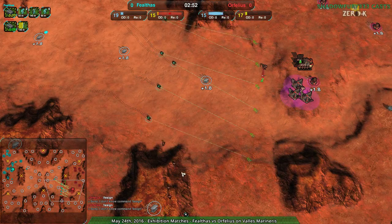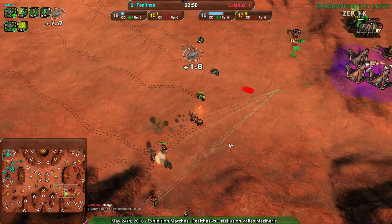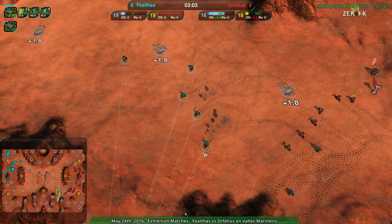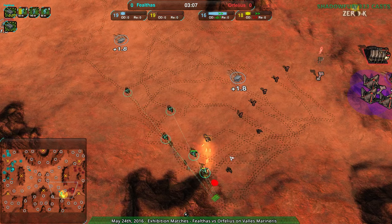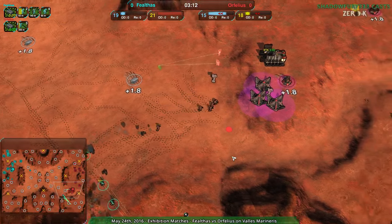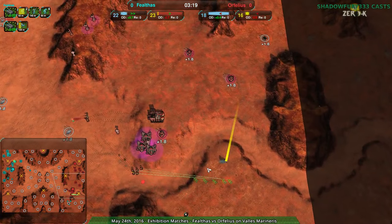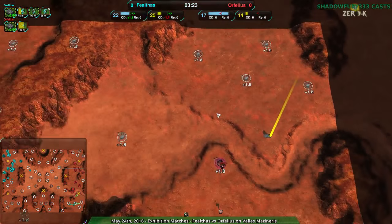Orphelius is coming in at a nice flank though. Faelthaus is basically going to be fighting a lot of 4v1s here with these glaives. Orphelius didn't get a lot of advantage off that, but still deflected Faelthaus' initial attack. Unfortunately, Faelthaus is now in that same advantageous position — Orphelius' force is getting picked off one at a time. Do not get picked off one at a time. They're trying to harass the southeast; that's not going to go well.